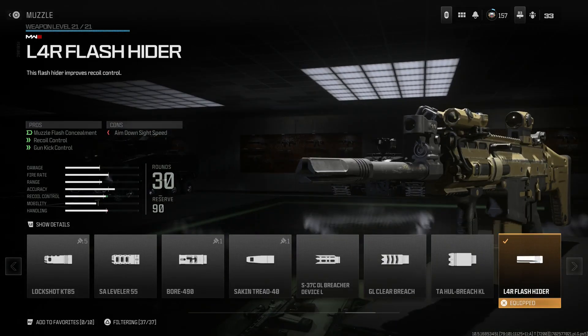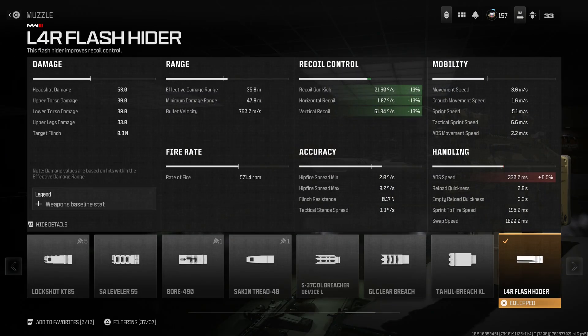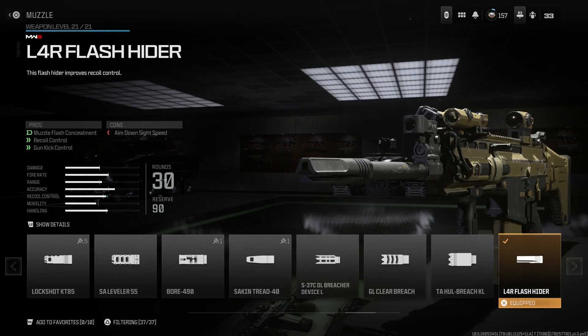For this weapon I'm running a flash hider — the 7-4-R flash hider — giving you muzzle flash concealment, recoil control, and gun kick control, with the con being aimed down sight speed. You're getting a 13% recoil mitigation across the board, which is huge. That helps a lot, and the muzzle flash concealment means you won't show up on the mini map nearly as long — I think it cuts the time almost in half, so you'll still show up a little, but not as much.